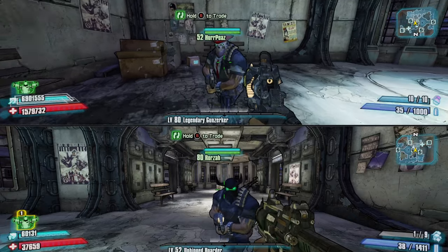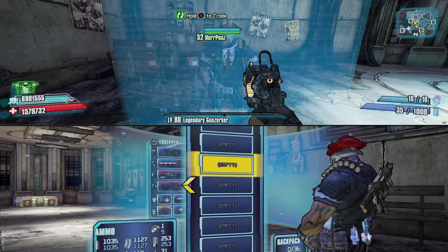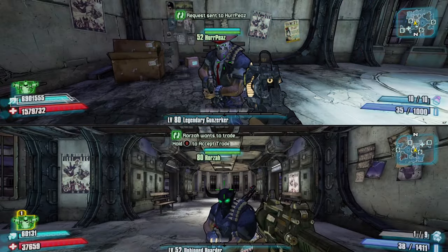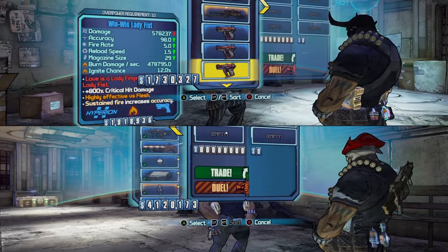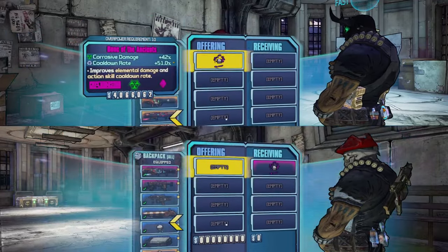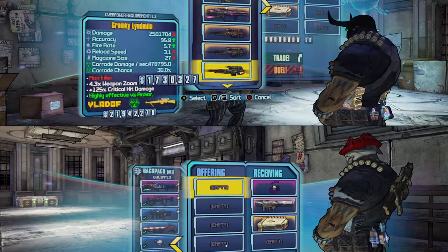The first step is trading with each other. I'll show you quickly that my other character has zero out of 36 backpack space, so this guy has absolutely nothing in his inventory. You need to trade with your other character and put whatever weapons or loot you want to duplicate into the trade — so I'll add Bones of the Ancients, the Ahab, a class mod, and a grenade.